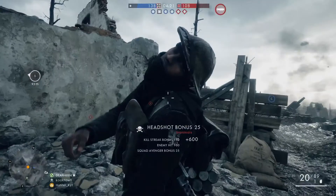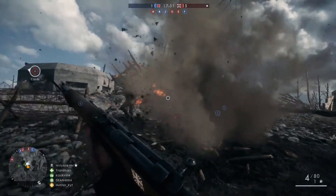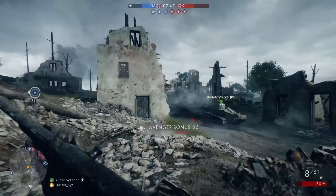Here we have the MP18 trench submachine gun, and 'trench' would probably represent close quarter combat, which makes a bit more sense. Then we do have the Cei-Rigotti — it does say 'factory' right next to the weapon, so I'm going to assume that it's maybe the default weapon, like day-one stock, something like that.